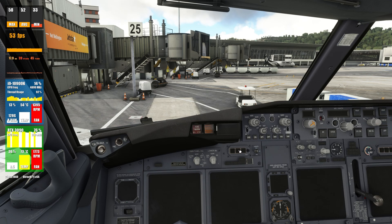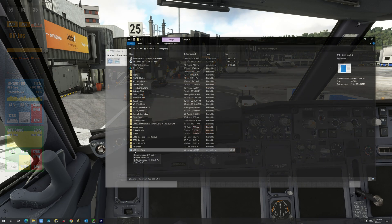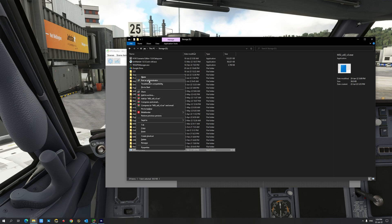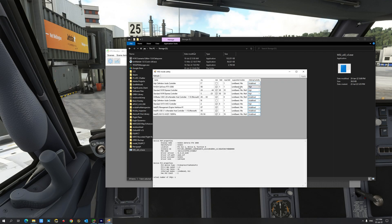Now the performance tweak that I'm going to show you depends on downloading a utility called the MSI Utility version 3. The link to it is provided in the description section of the video. Once you have downloaded the MSI Utility version 3 executable, right-click and run it as administrator. It is extremely imperative that you do not change any values except for the one that I'm going to show you, otherwise you might run into serious issues with your PC.